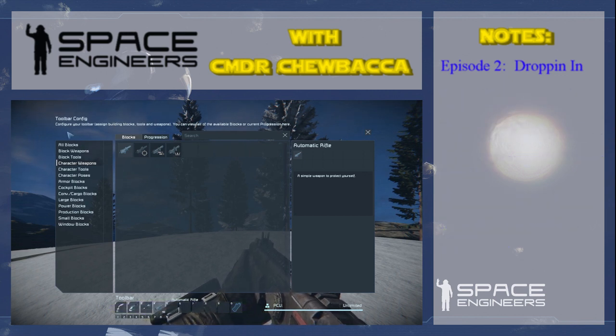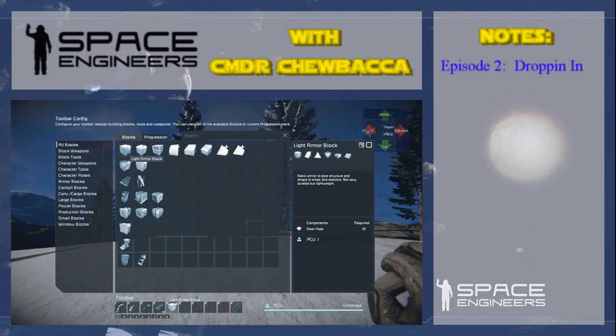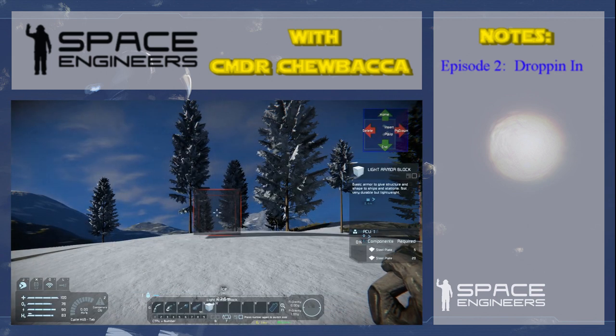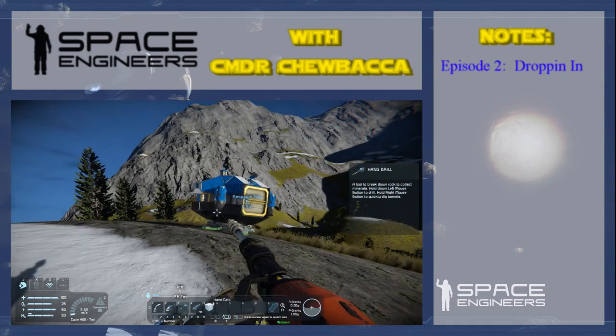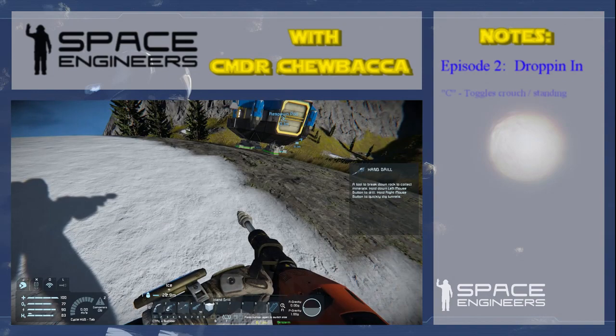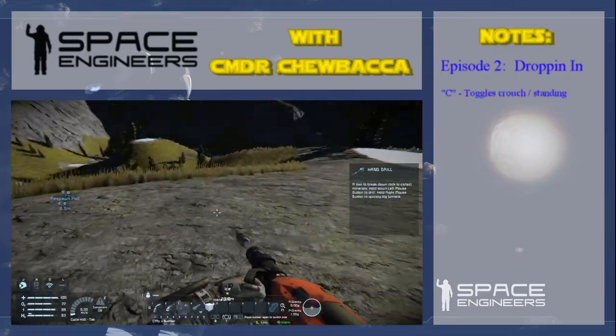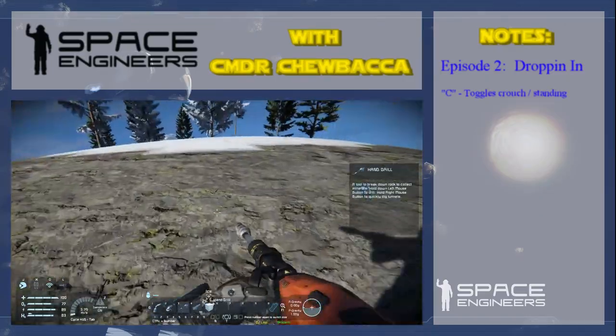At this point this is all we're going to need. We're going to go to all blocks and look at our armor blocks — just right-click in here. If we click slot three for the moment, you can see we've got our drill out. Now if I hit C, you can see that we're crouching, and that's going to be really useful in a moment — I'll show you why. We need to start mining, get some rocks, and put them in there because the rocks are going to give us minerals.